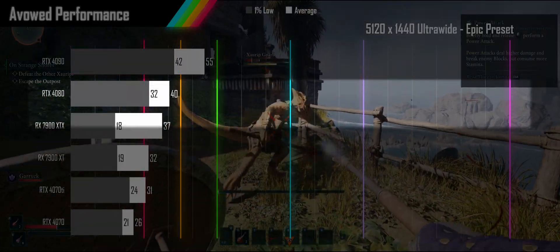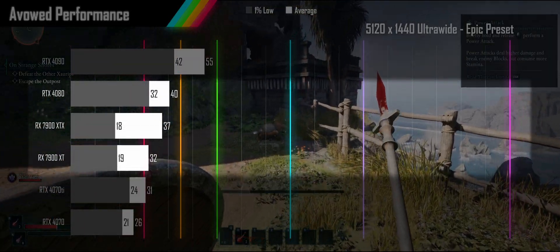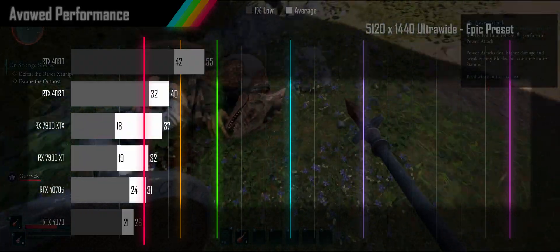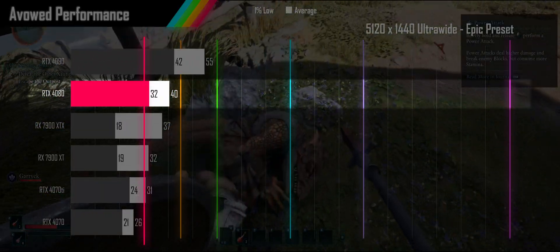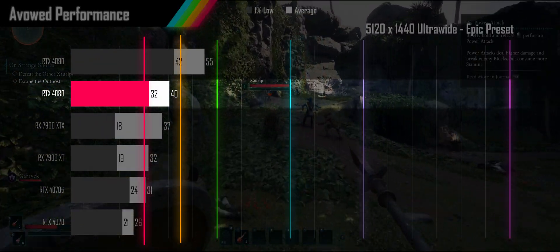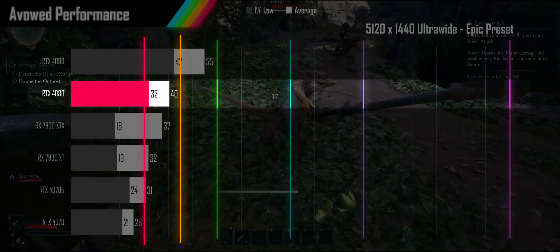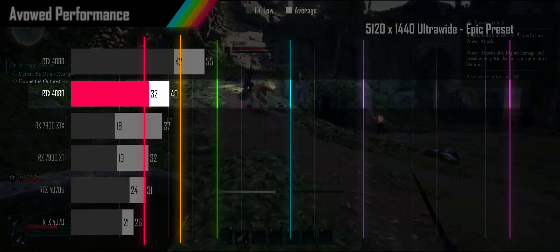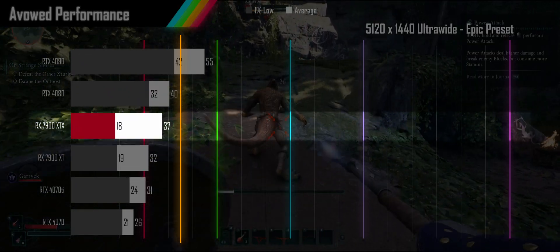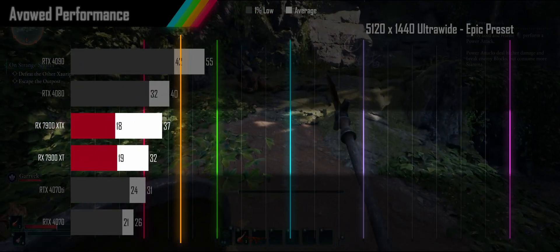The RTX 4080, 7900 XTX, 7900 XT, and the 4070 Ti all manage average frame rates above 30fps, but the 4080 is the only one of the four that keeps its 1% lows above 30fps. However, with an average frame rate below 45fps, not even an adaptive sync monitor can provide a satisfactory play experience. The XTX sees some poorer than expected 1% lows, matching the 7900 XT.